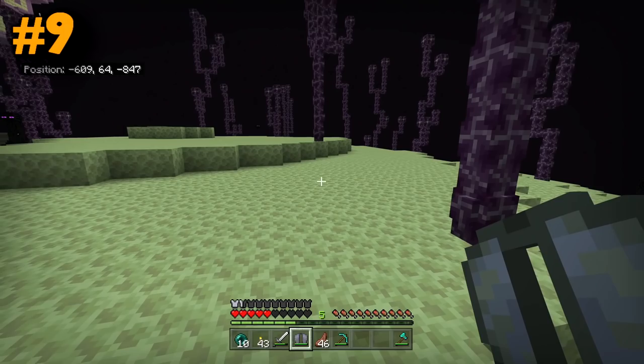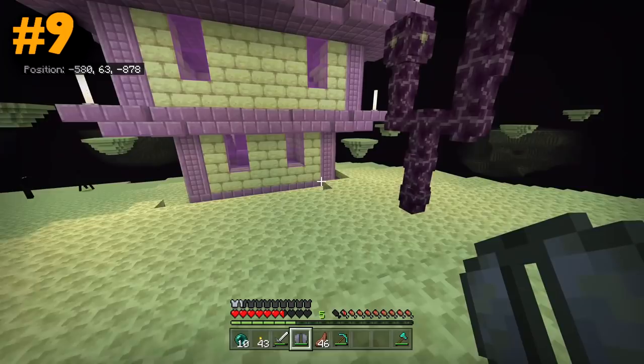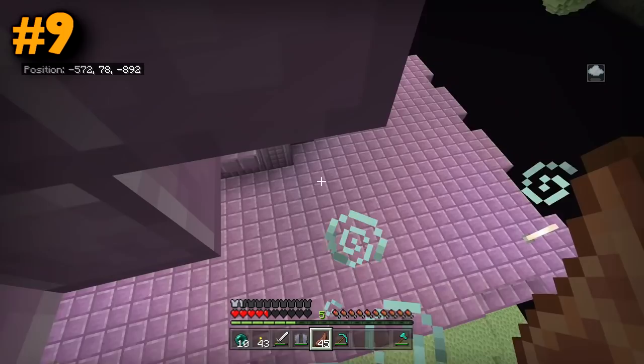Speaking of Elytras, if you want to get yourself a pair of wings, you're going to go into one of these End Cities. But End Cities are filled with Shulkers, and one of the most common painful deaths there is when Shulkers hit you. Shulkers do very little damage — you think, 'ha, I've got food, it's all fine.' But then you float up to the sky and the full fall damage on the way down is what kills you.